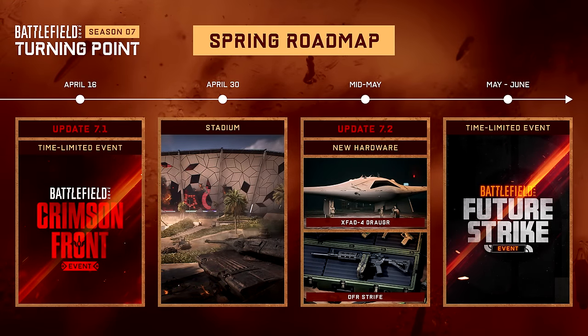The first thing I'd like to go over is the spring roadmap that Battlefield tweeted for us. April 16th there will be an update called Update 7.1. The patch notes for Update 7.1 are actually coming out today as of this video, so the patch note video will be tomorrow. On top of that, a limited time event called the Crimson Front will be releasing.